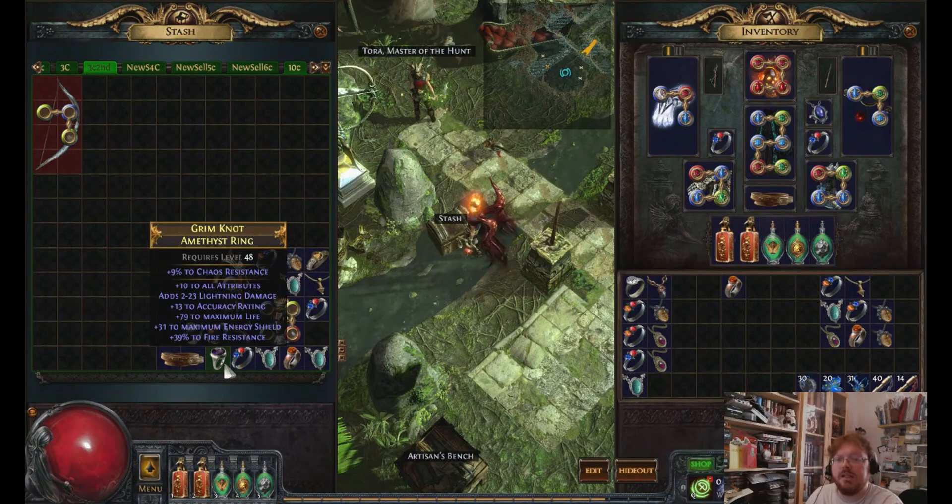I've had similar rings to this sell. So sometimes it's not really about the ring itself — it's about, did anyone search for it? That doesn't mean it's necessarily less valuable. Although nothing in this game has any value until someone makes an offer or purchases it. So someone might say, well, that's not really worth 3 exalts. But if someone bought it for 3 exalts, that's what it's worth. Now, granted, I'm a streamer — I'm not a very big streamer — but some people think that streamers have a huge advantage. This is very true.